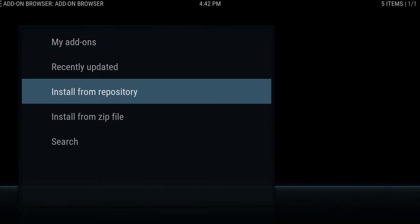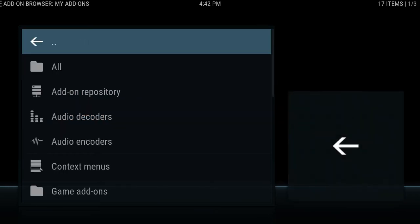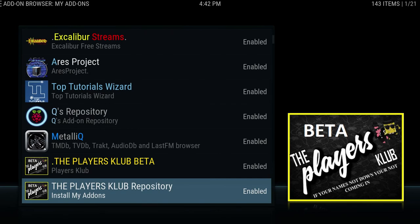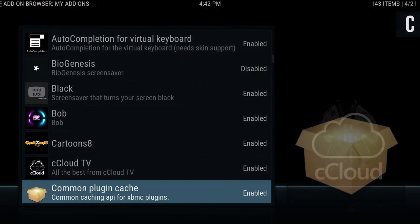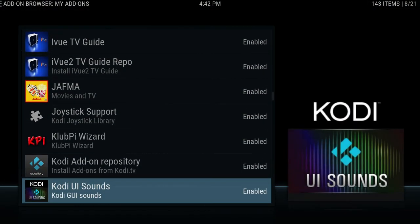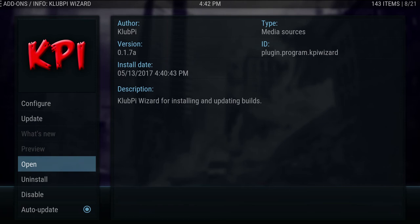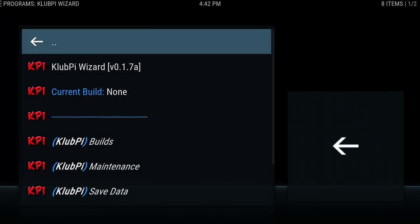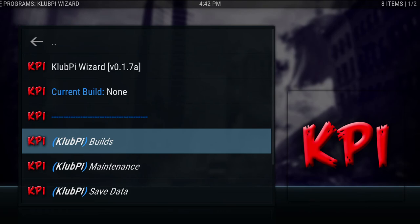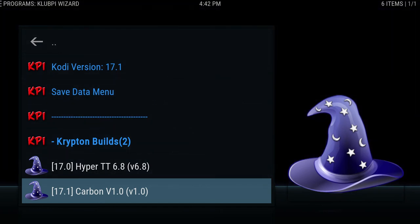So now that we've installed here, what we can do is go over to My Add-ons and just go over to All. Then we're just going to scroll down until we find Club Pi. All right, there it is — Club Pi Wizard. You're going to hit enter on that, hit down twice, go to Open. This is going to open up the wizard. You're going to see 'current build: none' because we haven't installed it yet. So what we're going to do is come down here to Builds.